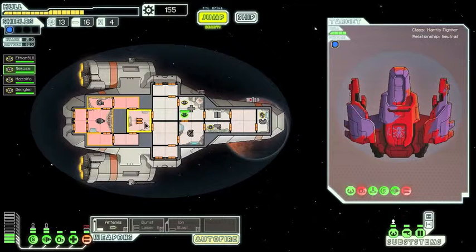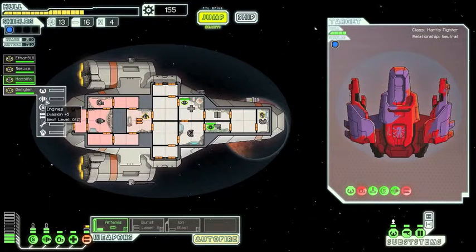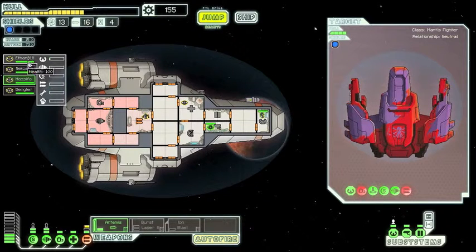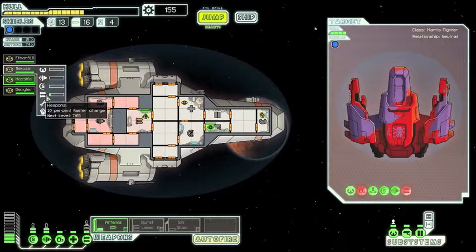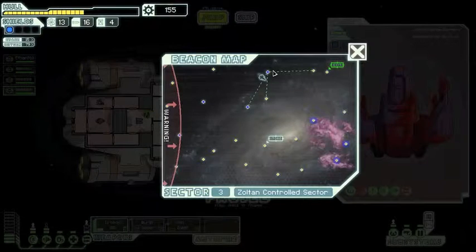As you can see, the crew get more skills, so this person's very good at repairing. Nekos is already at weapons. Let's put this guy on shields, this guy on engines, and then we'll jump.